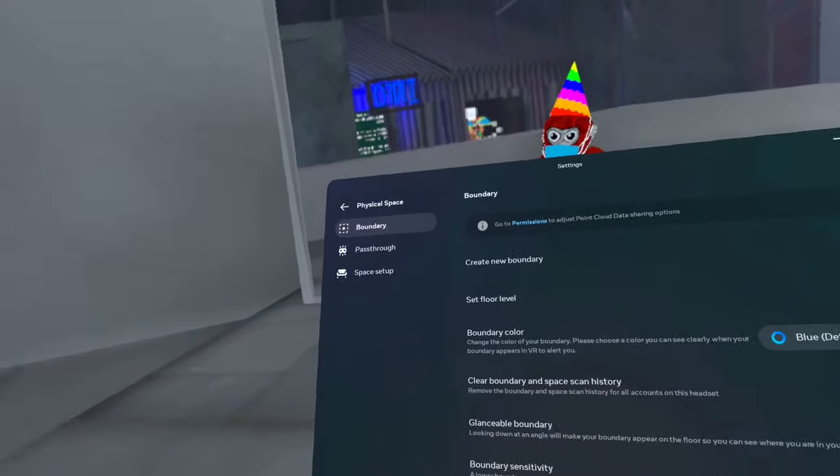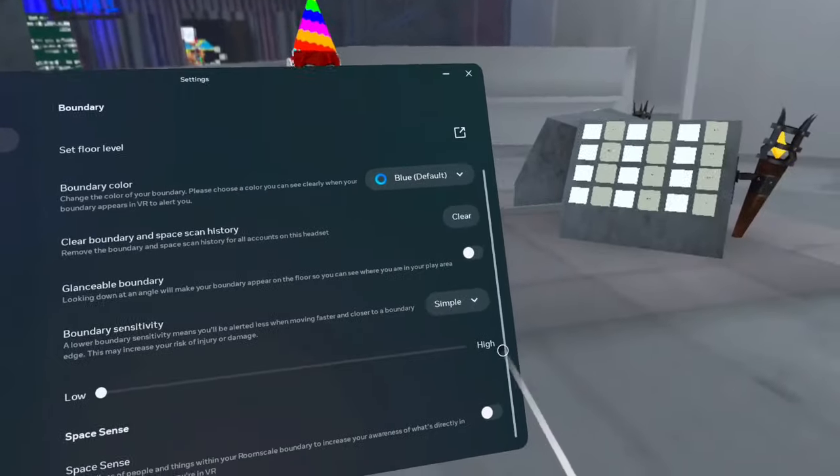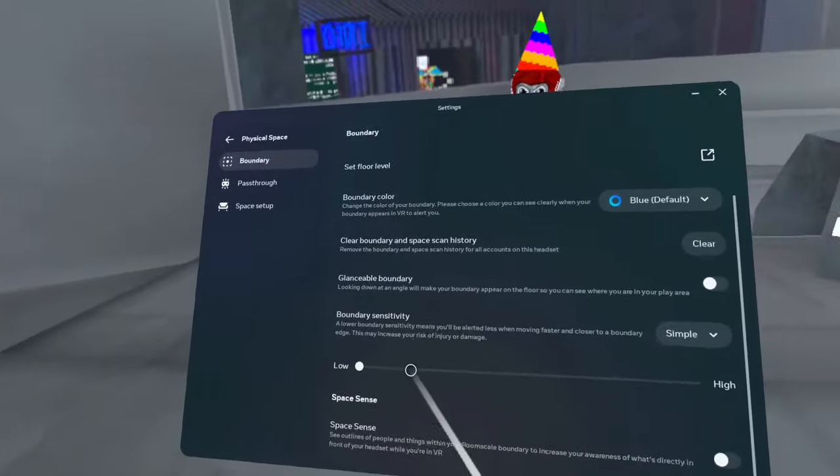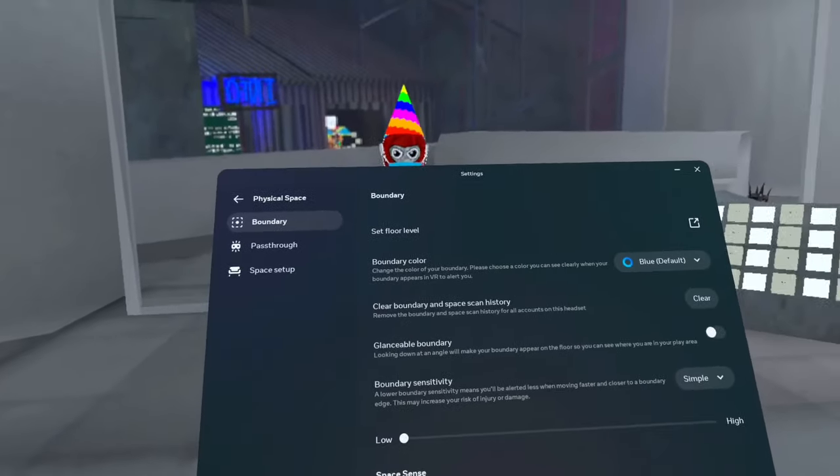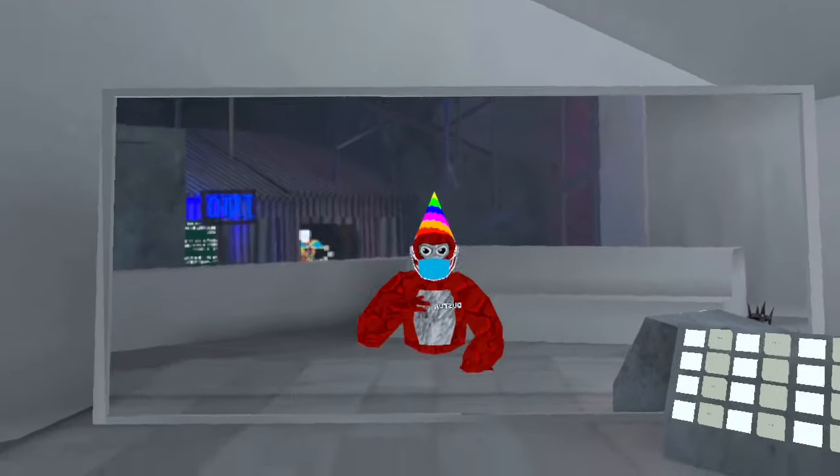And then go to Physical Space — you want this to be low. It might default to high, but it should be low. And that's basically it guys.